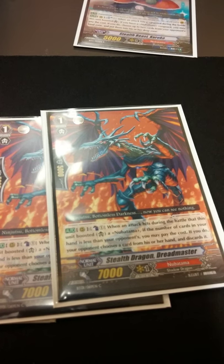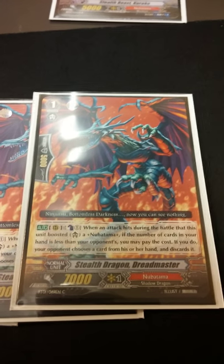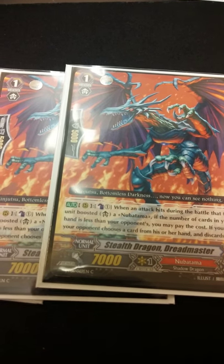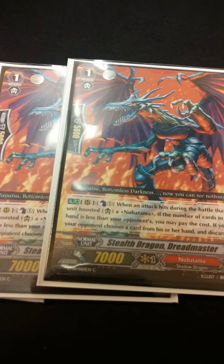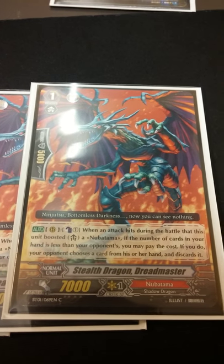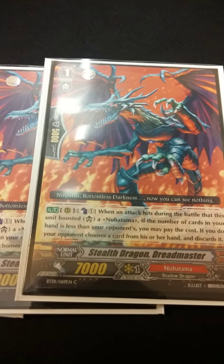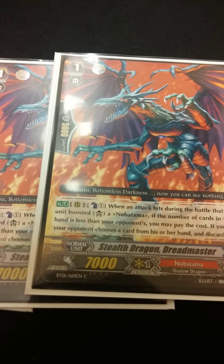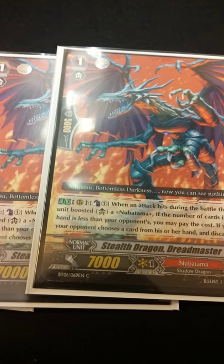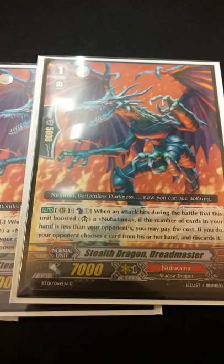Grade 1s. I run 4 Stealth Dragon Dreadmaster. There's a reason he's called Dreadmaster — because your opponent will dread seeing him boosting anything. If you have less cards in your hand than your opponent does, and you boost, and you attack anything and it hits, Counterblast 1, your opponent discards a card of their choosing. You always want him on rear guard behind one of your rear guards, like the new Legion Mate. Not only are you discarding a card, but you're forcing them to guard extra heavy, because they don't want their bound cards to go and they don't want to discard a card. It's very scary how the combos pop off.